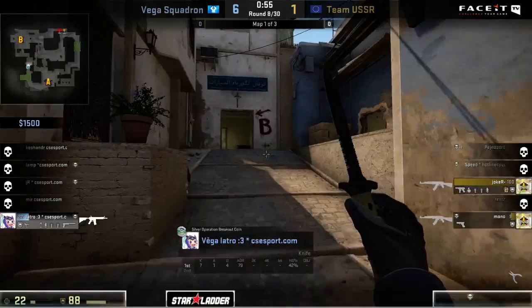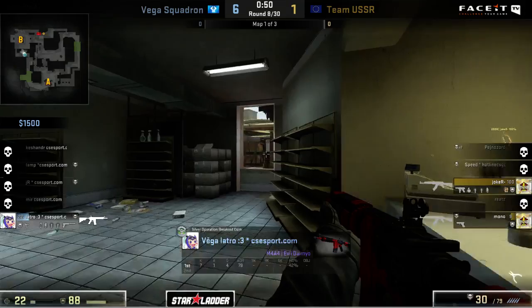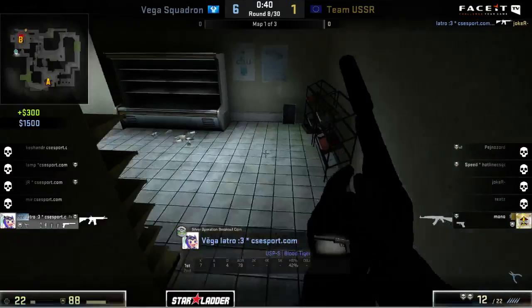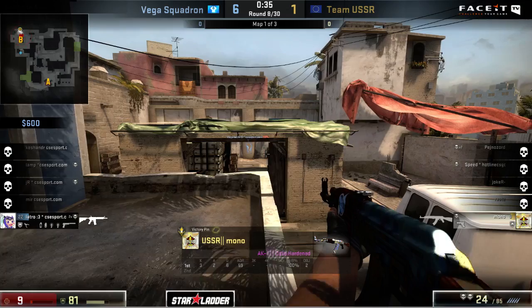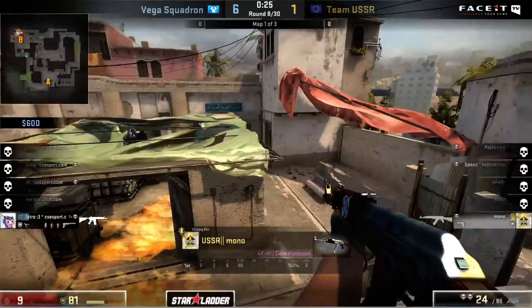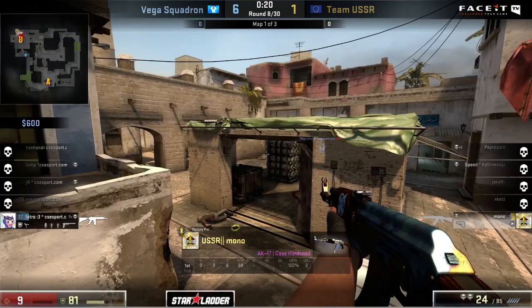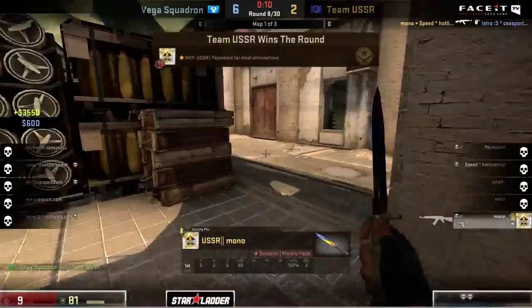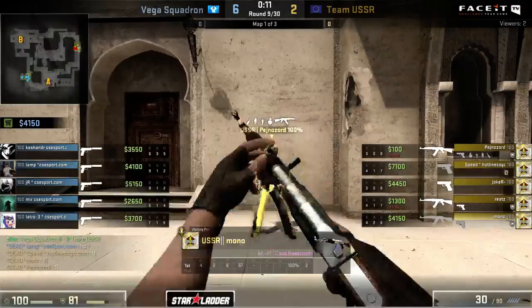Now down to Latro in a one versus two - he's got a lot of utility to work with but very low HP, so he's got to be careful. He spots the push coming over towards the B site, rotates in successfully to counter. He moves in, might be able to kill the bomb - there you go. Now it's an easy one versus one. Mono's only at 9 HP and pressure shifts over towards him. Latro still has a lot of utility at this point - he can basically just sit back, toss some nades out, prevent that play from happening. The molly comes out and delays for another five to ten seconds. Mono is basically just hoping he can bait out the kill.